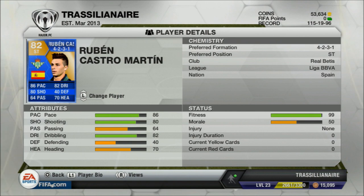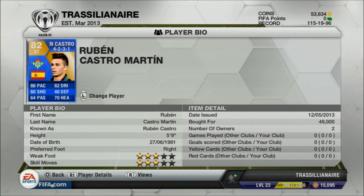He has 64 passing, 82 dribbling, 40 defending, and 70 heading. Other stats show that he is five foot nine, has a three-star weak foot and three-star skill moves, and he is currently on the PS3 for 49,000 coins.